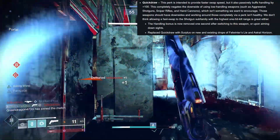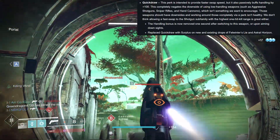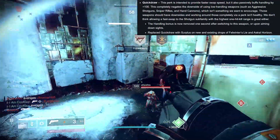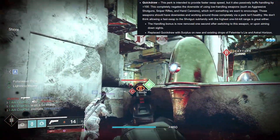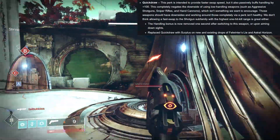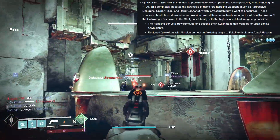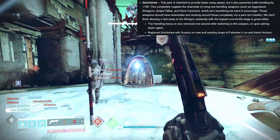They've replaced Quickdraw with Surplus on new and existing drops of Felwinter's Lie and Astral Horizon — they didn't say anything about Mindbender's. We kind of saw this coming; the moment Astral didn't have Quickdraw anymore, we knew something was up. But not only does this change the shotgun meta, it changed the entire Quickdraw meta — it's a huge sandbox-shifting change. Think about sniper rifles: what made Quickdraw work so well is that it gave plus 100 handling. For a lot of snipers, especially the high impacts, Snapshot is now essential — it's going to be Snapshot or bust.